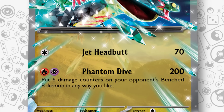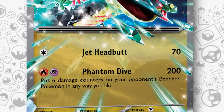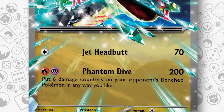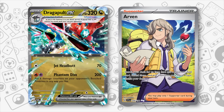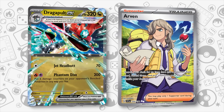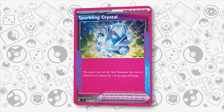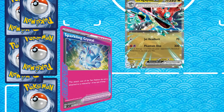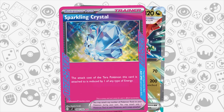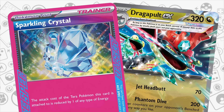Sparkling Crystal reduces Dragapult EX's awkward Psychic and Fire energy attack cost to a single energy — either Fire or Psychic, whichever is attached — which is huge and makes it much easier to set up through Arvin, just like Charizard EX does now. Of course, if Sparkling Crystal is prized, that's an issue happening about 10% of the time. However, it's definitely the right A-Spec and might be the missing piece for Dragapult EX to become more viable in this metagame.